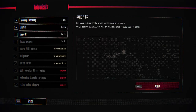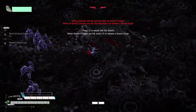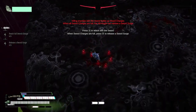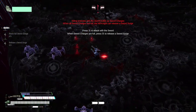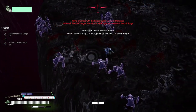Okay, swords. Killing enemies with swords charges the sword charge. When sword charges are full, Kill Knight can release a sword surge. It looks like the meter is at the top — now it's full, and then we can press Q. There we go.